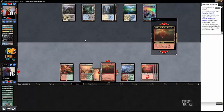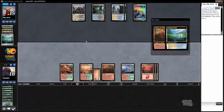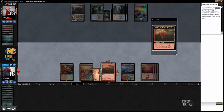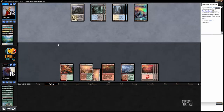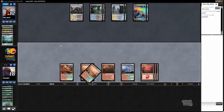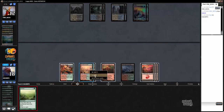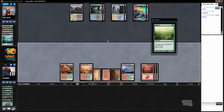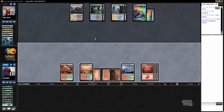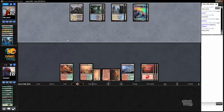All right, time to deal some damage. Almost every draw step is relevant for us, which is good. I'm not fetching because I can draw my second Valakut. Does my opponent just have nothing? Also, if my opponent activates Shambling Vent, I'm probably just going to kill it.